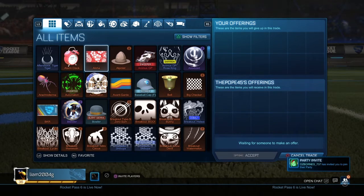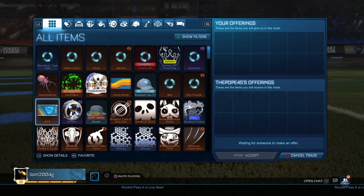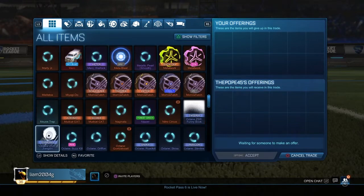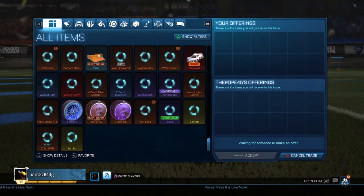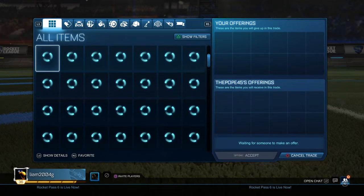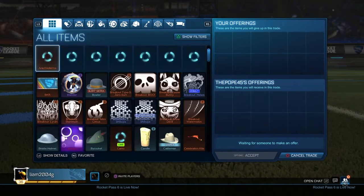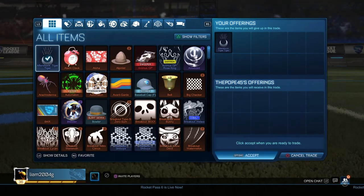So the challenge is blind trading. Basically, I have thirty-eight rows and seven columns. What you do is pick a column and a row. So if I picked one-one, you'd get an aftershock tiger and I'd give Daniel that item, and we'd swap it with the guess that I get. It's pretty simple, you'll understand it when we start getting going.